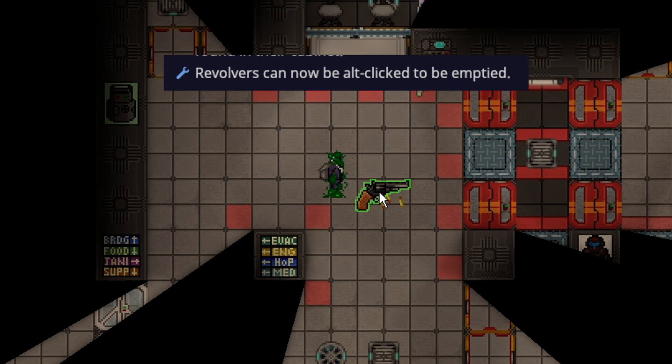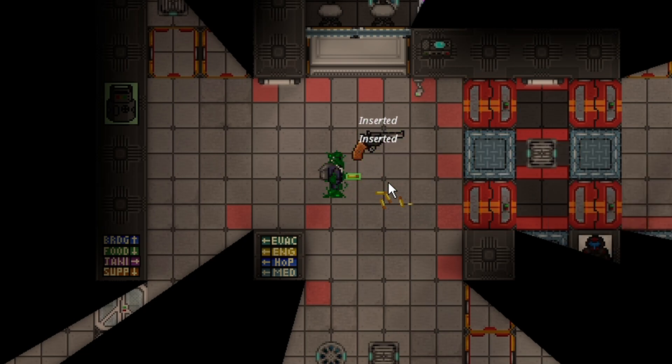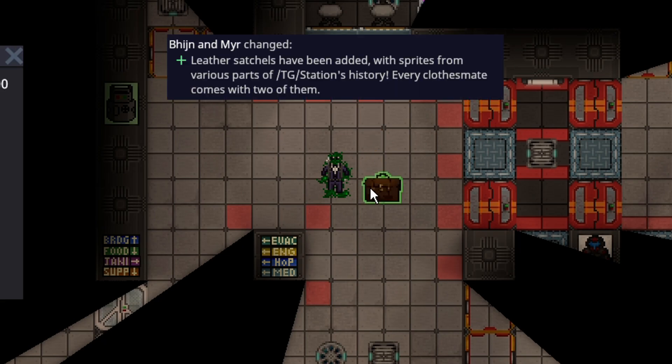Revolvers can now be alt-clicked to dump all the ammo out of them. It definitely saves having to right-click and then empty the revolver. Without a speed loader you still have to spam-click to reload, but at least unloading them is fewer clicks now.